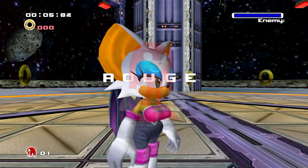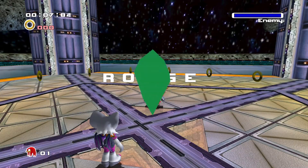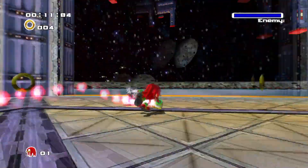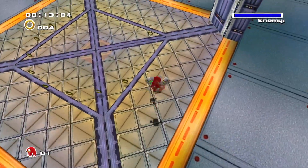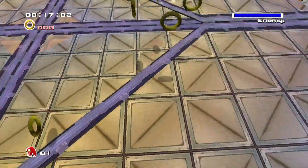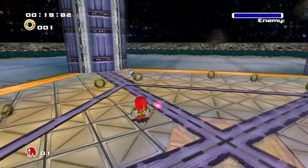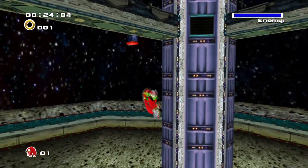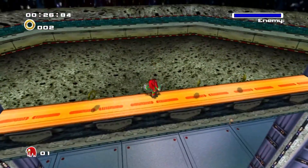The final fight in Knuckles' stages is a final dispute over the Master Emerald pieces with Rouge. This fight is pretty similar to every other rival fight, except occasionally the ground below Knuckles gets removed and replaced with a heat vent. While Knuckles doesn't show it, this heat vent actually gives him extreme third-degree burns, though due to Knuckles being built different, he walks away after winning the fight raw-dogging the pain, healing flawlessly.